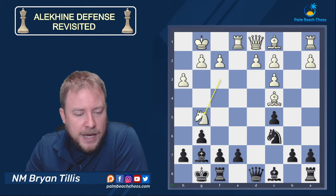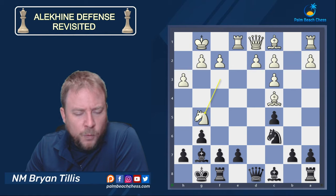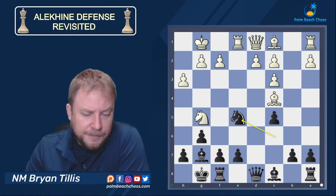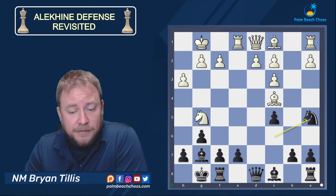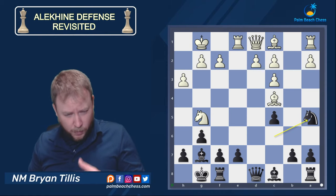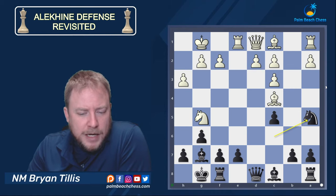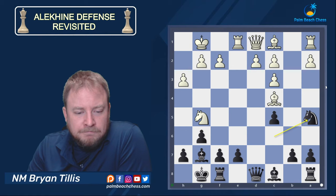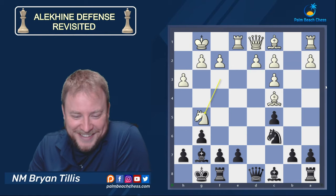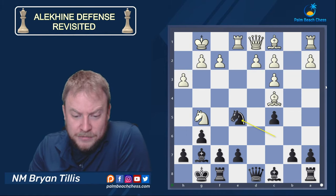Back to the main game — Ng5 was played and f7 is a little pressured. I said to myself, what's really the idea? We're bothering f7, so I'm going to stop this plan in the most active way I see: Ne5. Even better was Na5 followed by b6 with natural development, because he doesn't want to drop back to b3 as we'd capture. I can't say why I chose Ne5 versus Na5. Ne5 — centralization. Putting the knight in the center.